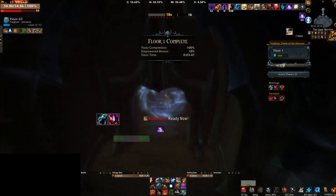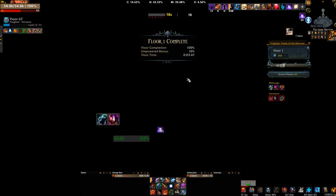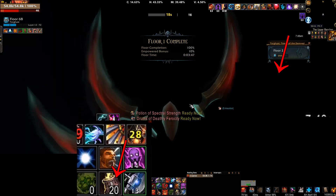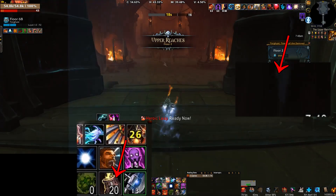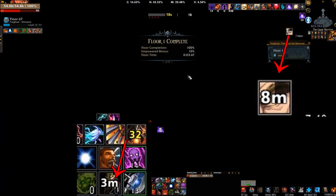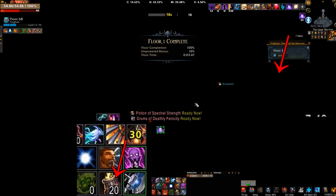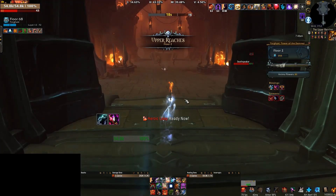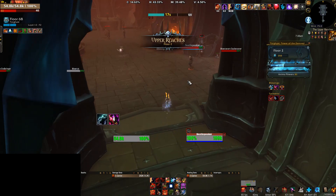There are also a lot of small optimizations that you can make to save time. Potion cooldowns actually reset after each floor, so if you were so inclined, you could use a speed pot or a DPS potion on every single floor — and the same is true for drums, because they also reset on every floor, including your sated debuff. Now obviously this can be very expensive, but if gold is no object, then feel free to chain chug to your heart's content.